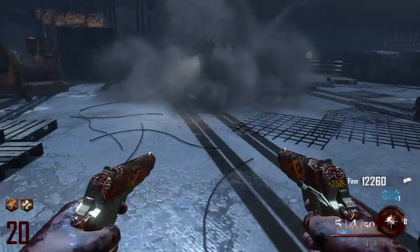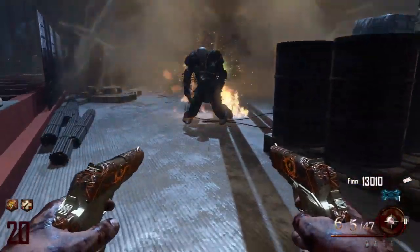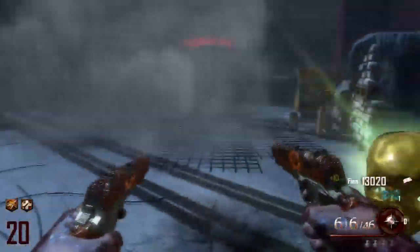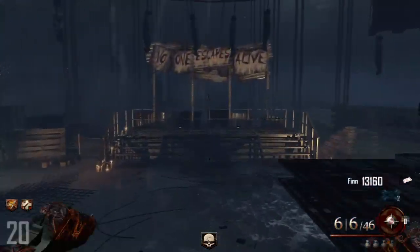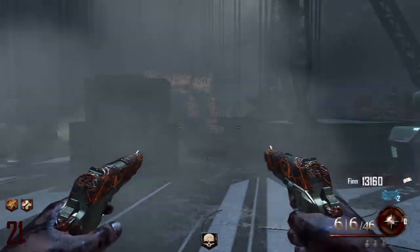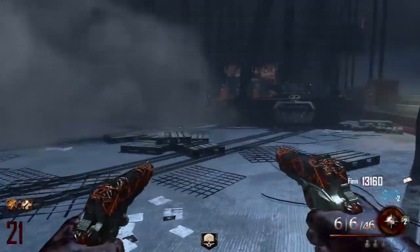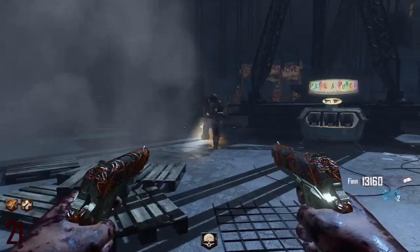This zombie boss just did not see what was coming - I was testing these bad boys out and he's dead. I hope you guys enjoyed this video and found it useful. To get back to Alcatraz, go to the electric chairs, kill yourself, and you'll spawn back at the island. Please be sure to leave a like rating - I'd really appreciate that. Thank you everyone for watching, my name is Vixx, be sure to subscribe if you're new to my channel, and goodbye.